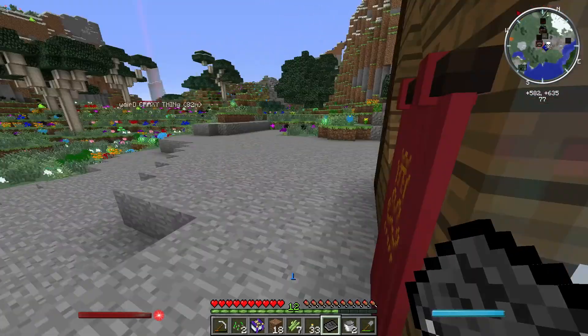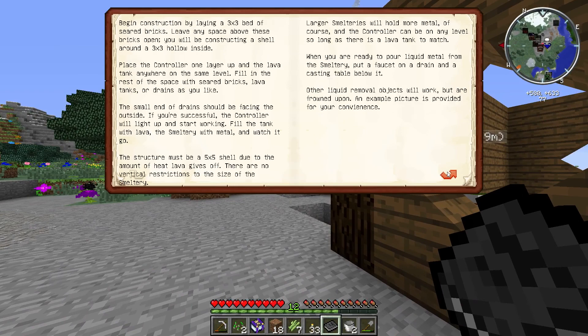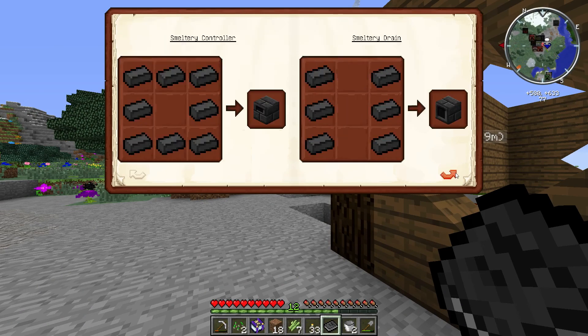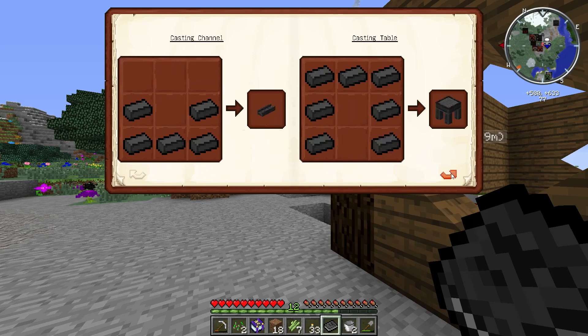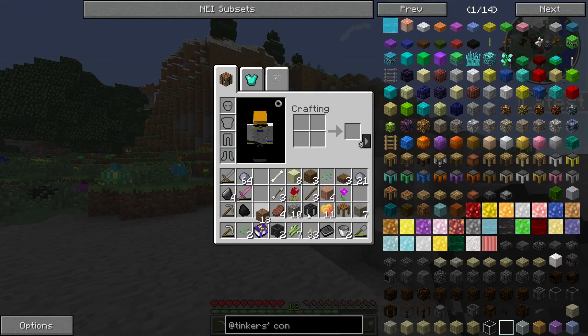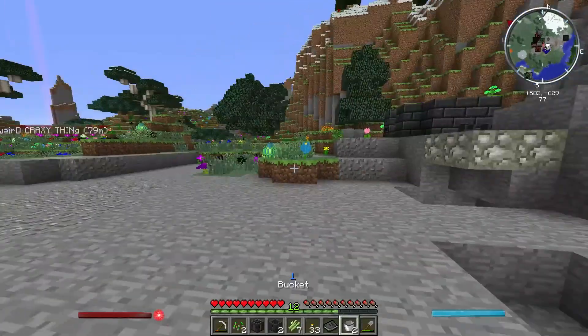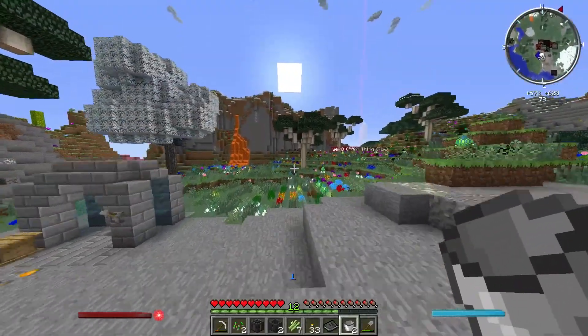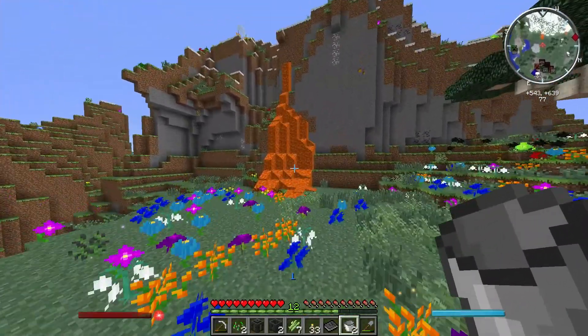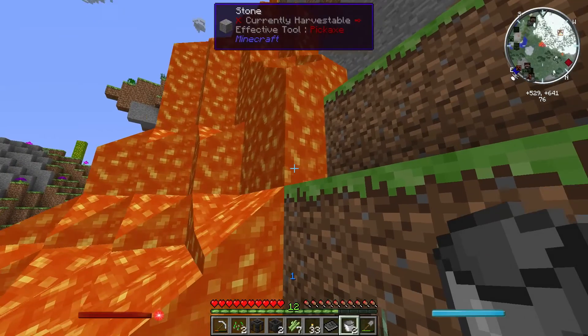All right, guys, we're back. And I actually found the right book — this is the right book that we needed. This is the lovely little picture to show us how to do everything. Seared glass — I don't really want seared glass, but some people might. We actually got the rest of the stuff we needed. We need some lava first, and I'll explain why later. Let's go get some real quick. Thankfully, we got a lot of lava near us.